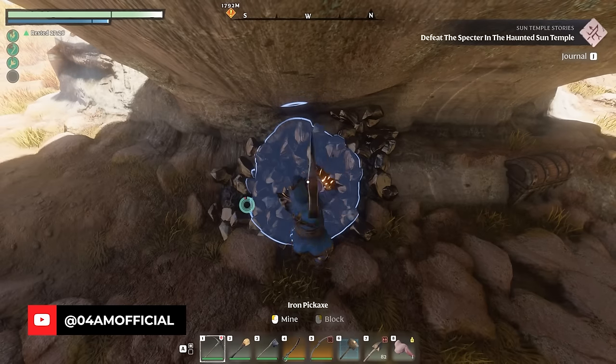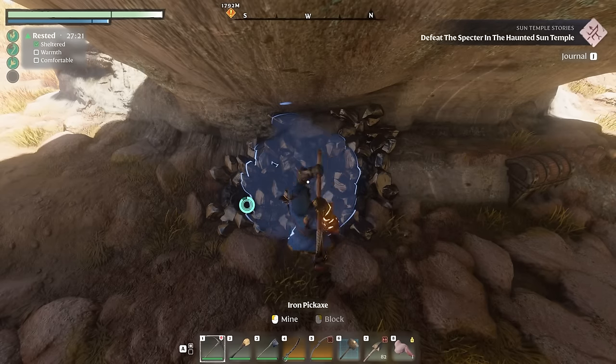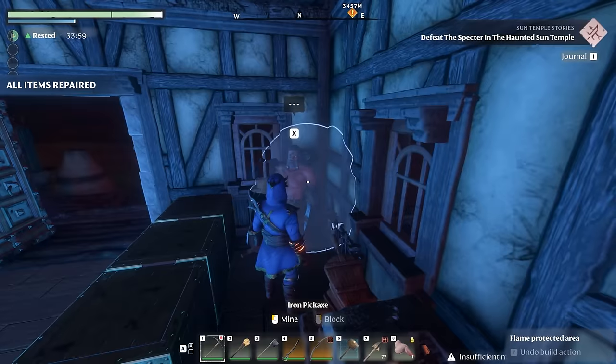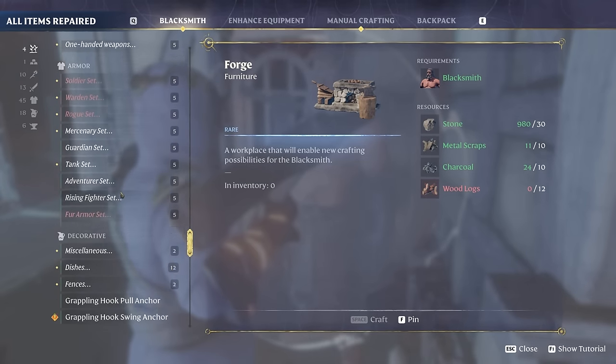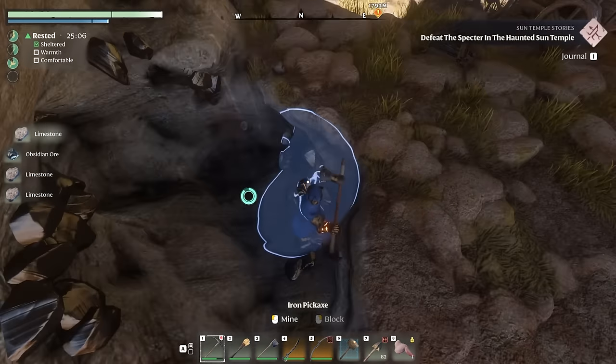Hey, what's up guys? It's your boy Foriam again, back with a new Enshrouded guide, in which I'm going to show you how to get your hands on Obsidian — a very rare resource which you can only find on a handful of spots, some of them very hidden from plain sight. You're going to need this rare resource to craft, for example, the cauldron and whatever else, which still is a big mystery as of today. So let's check it out.